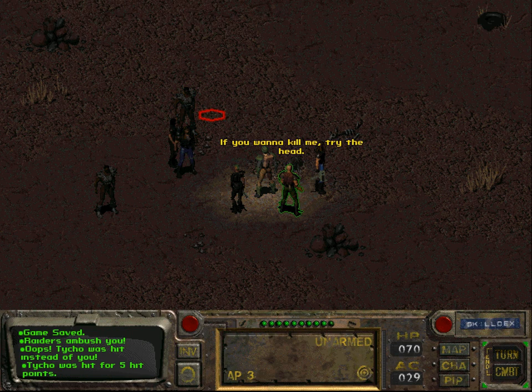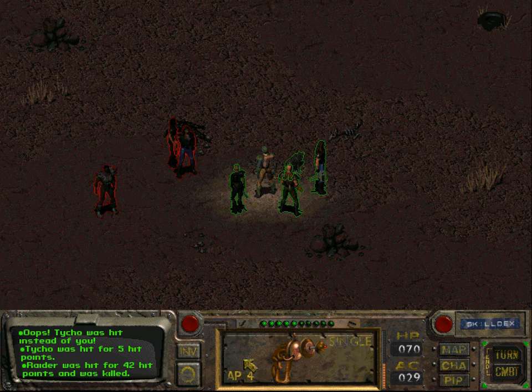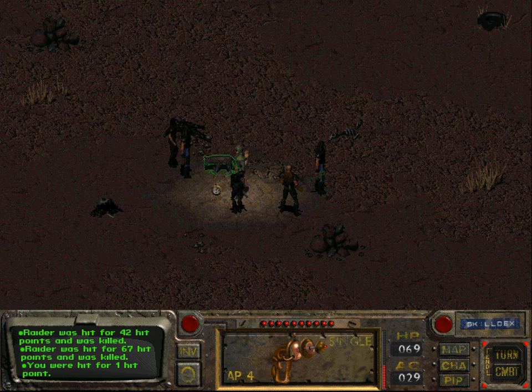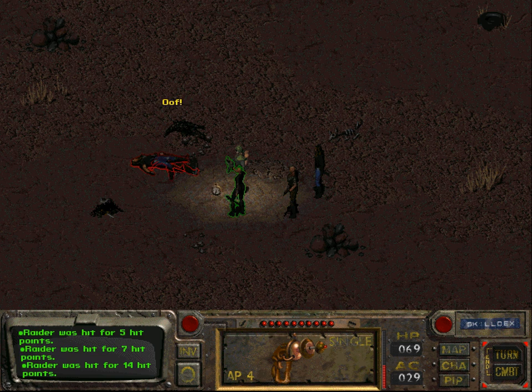Unfortunately this version of the game, 'Fallout Fixed,' isn't really fixed at all. It still has a lot of bugs, even game-breaking ones — like the famous bug in the Brotherhood of Steel where if you talk to the guards and take the wrong dialogue options, you won't actually be able to go into the Brotherhood of Steel.